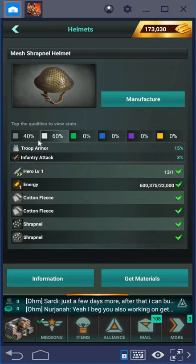If you look at a gear piece you can see the boost that you can get and the requirements — the hero level. This one only requires a hero level of one. You require an amount of energy — 22,000. The higher the level of your armory, the less energy you need, as you get a reduction based on the armory level.